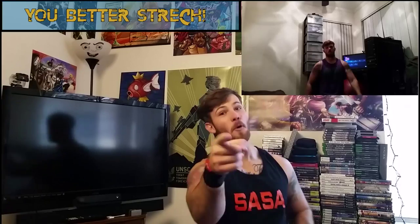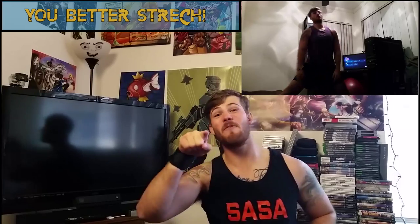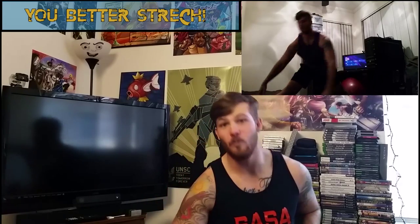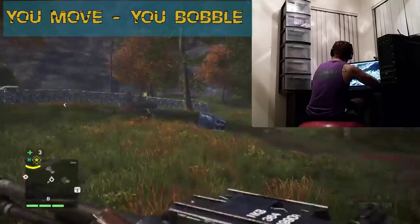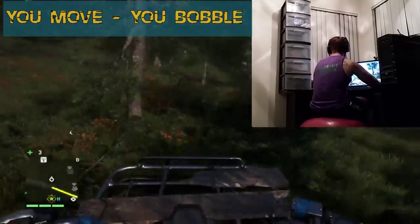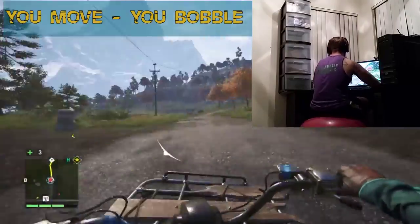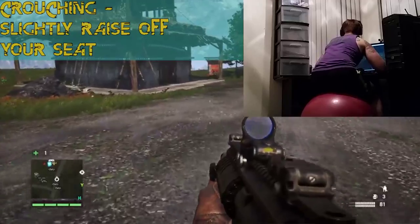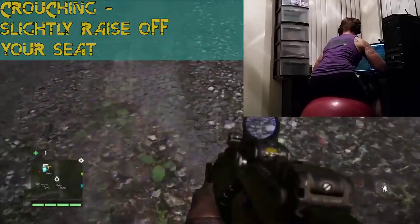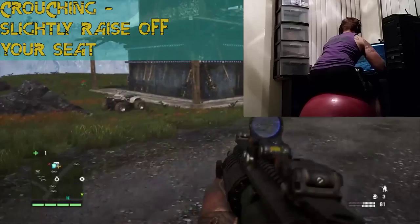For this routine you are going to be on the exercise ball throughout your entire gameplay. Before you do that you better stretch, because Magnus will find you and you don't want that. For all moving parts in this game — walking, sprinting, or in any vehicle — you are going to be bobber squatting the entire time you are moving. If you are crouching, slightly raise your buttocks off the exercise ball. Really get those quads going.